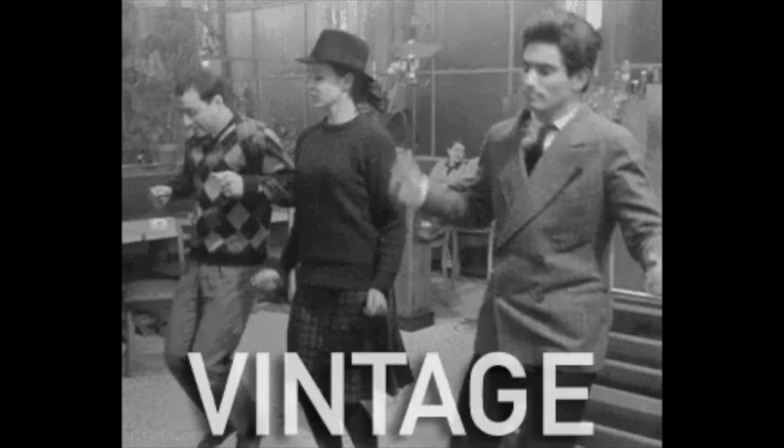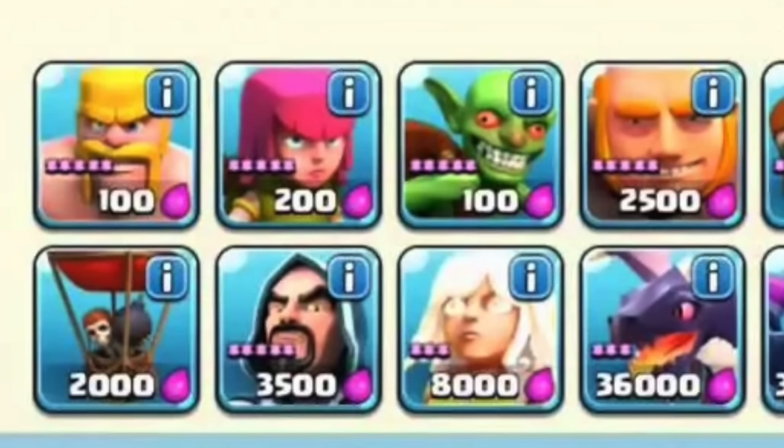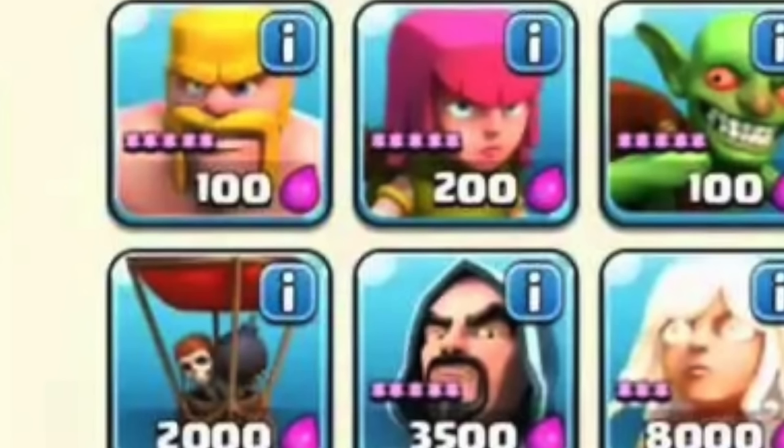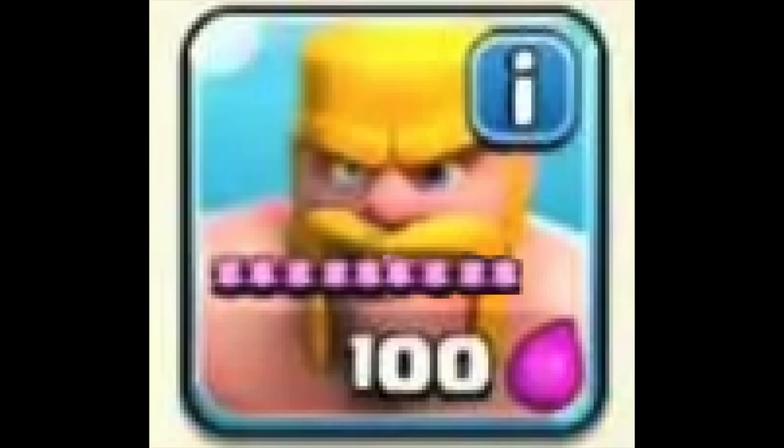Troop levels being stars. This is just a bit of a throwback. Troops used to have pink stars showing their levels, so if it was level 5, for example, it would have 5 pink stars. They later changed it, presumably because troops just got higher and higher, and you definitely don't want 9 stars lined up on a troop.